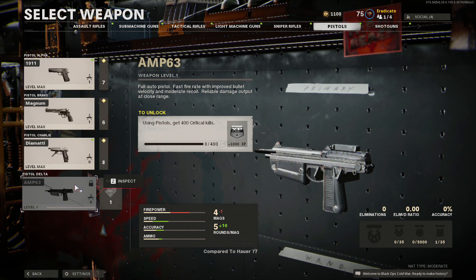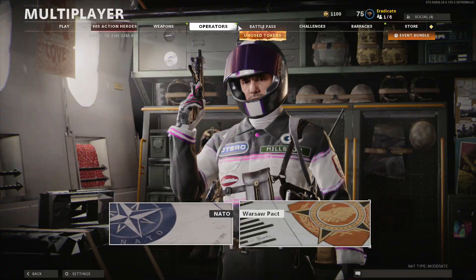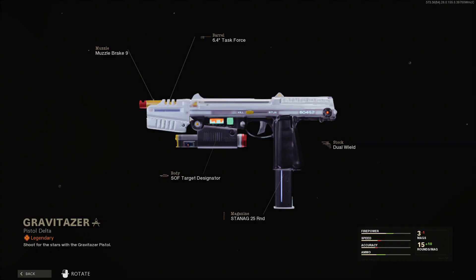You can also just purchase the bundle if you want. It's called Gamma Ray and it's 1000 COD points. You will actually unlock the Gravitizer blueprint for the new AMP 63 pistol.